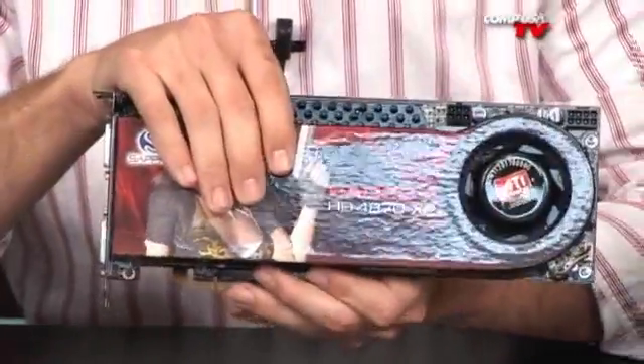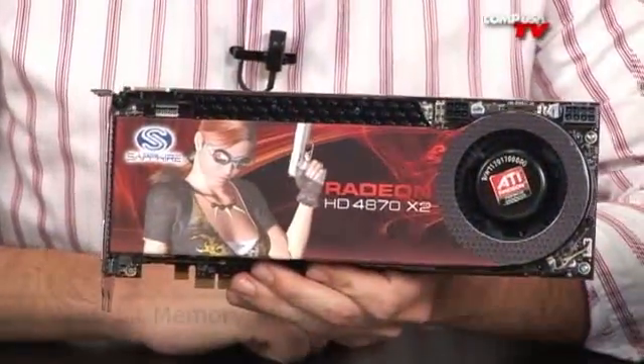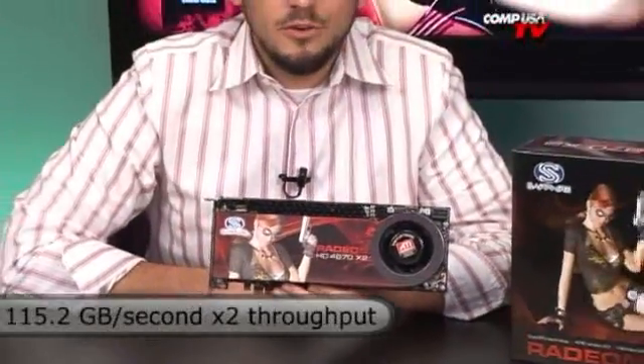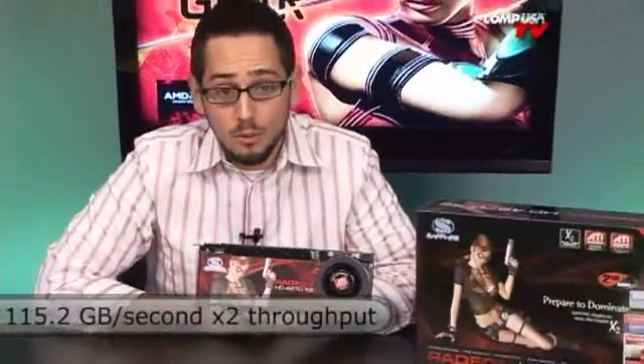Back to the specs on the card. As far as the interface goes, just like the 4870, it's a 256-bit wide interface — 115.2 GB per second of throughput times 2. This card sucks in a total of 286 watts of power. So if you have two of these, you're definitely going to need over a thousand watts from your power supply to run your computer and both cards.